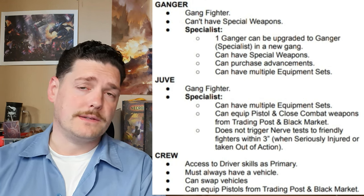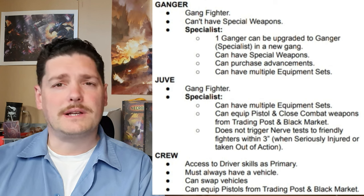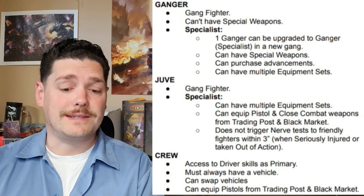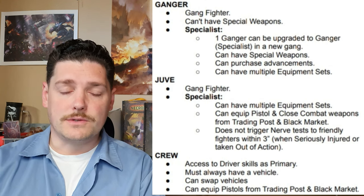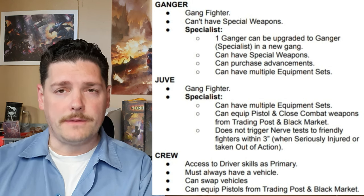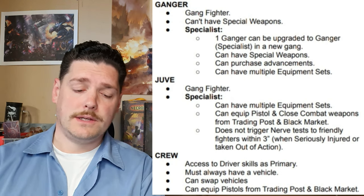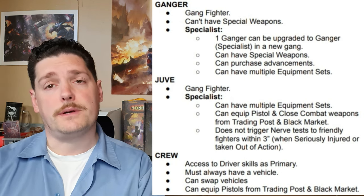The last type of fighter is crew. Crew are hired specifically for driving and operating your vehicles. They access driver skills as primary. They must always have a vehicle — you can't have crew without a vehicle and they can't appear without one. You can swap vehicles, and you can equip pistols and trading post and black market items for your crew as well.